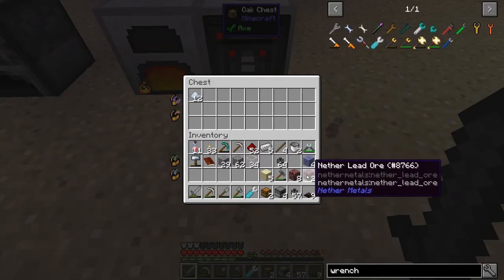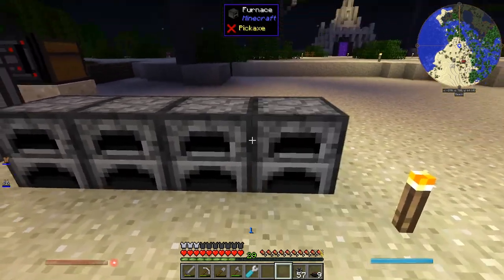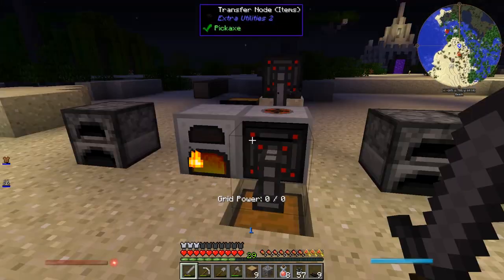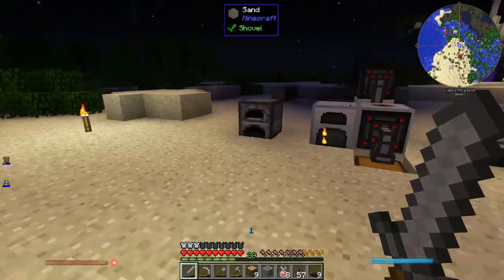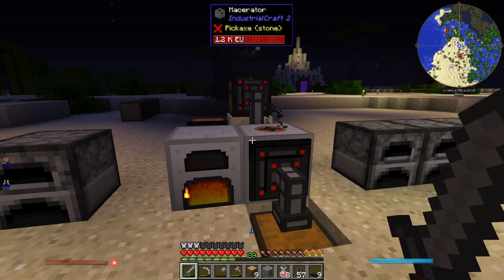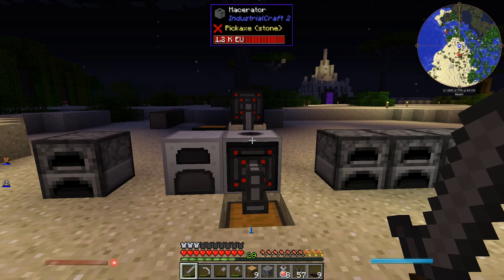I'm not going to automate the furnaces — I don't think it's worth it. I'm just going to manually put things in once I've got a good stock of stuff. I'll just set up a row of furnaces here. I really need more coal — I used up all my coal on this thing. Okay, I've got a plan and I've got to take 20 steps back to accomplish it. My plan is to move all the chests from down there up here. I could just laboriously move every single item, but let's do it a smarter way. I want to make storage backpacks — to make that I need leather, to make leather I need cows.